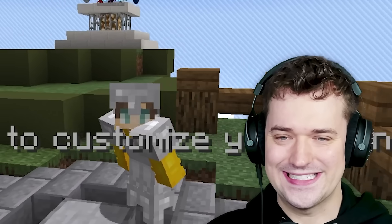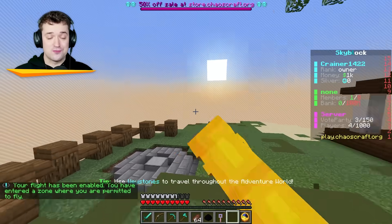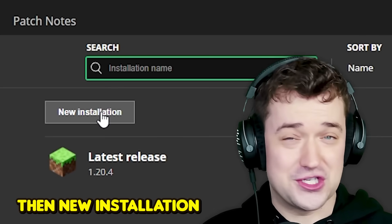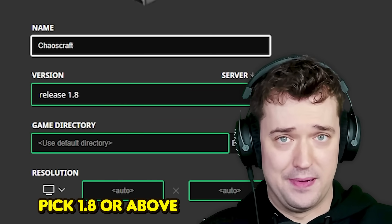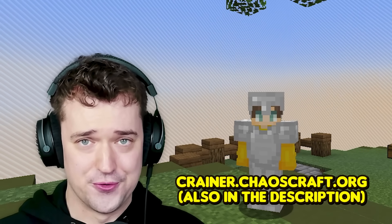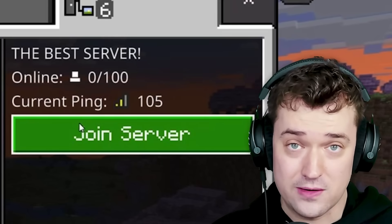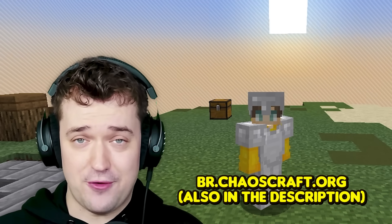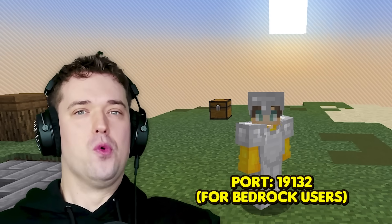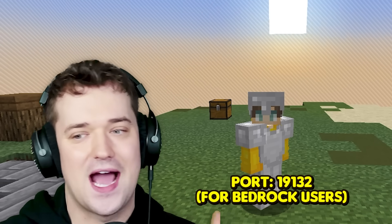I am now on the official floppy island. But before I go into the details of what we can do around here, let me just tell you how to join the server. If you're playing Minecraft on the Java version, you gotta play 1.8 or up. The IP is craner.chaoscraft.org, and I'll put that down in the description too. It's also available for Bedrock players — the IP is br.chaoscraft.org and the port is 19132. All of that will be down in the description below.